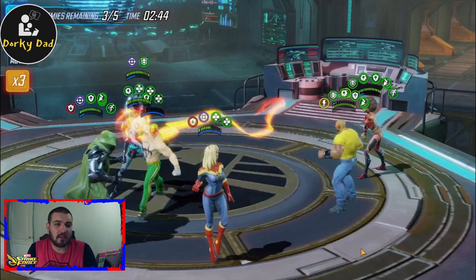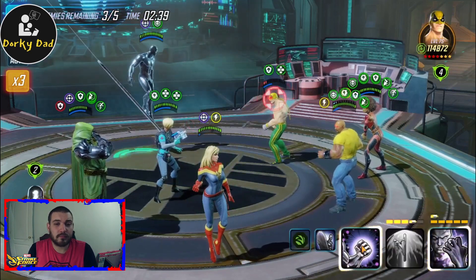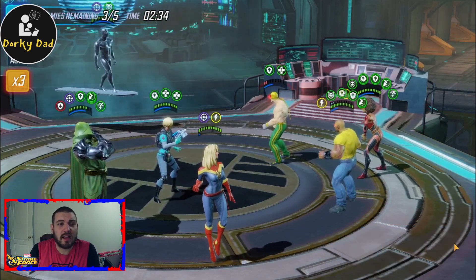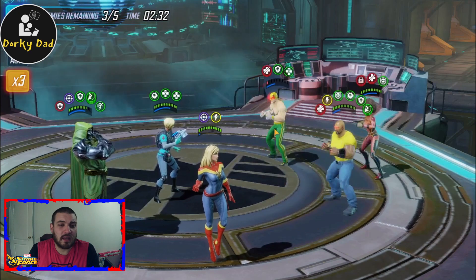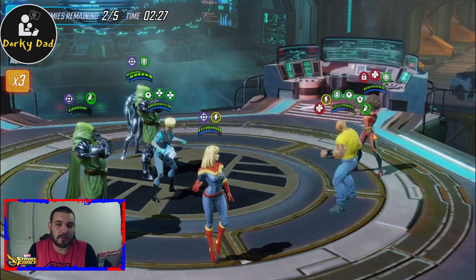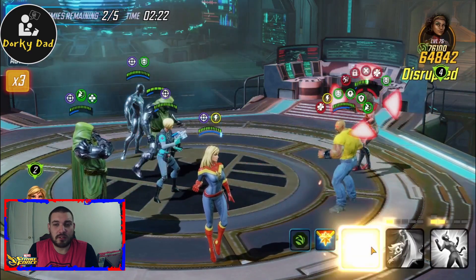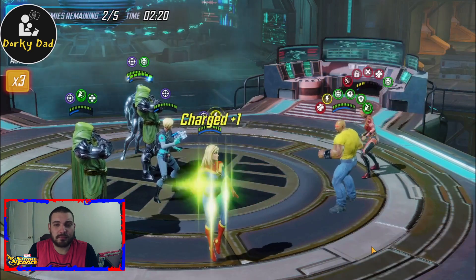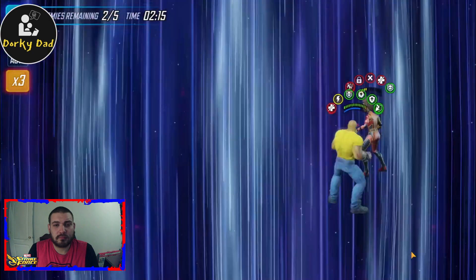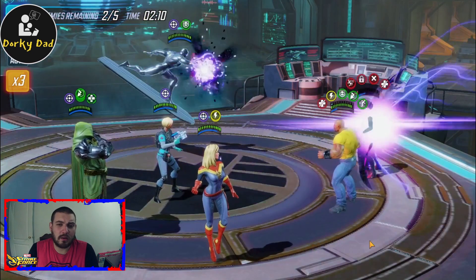Silver Surfer's ultimate is up. We take everything off Misty as well as those charges. He still has all the benefits of the resist train we put on him - he didn't have offense up there, but he didn't need it. Night Nurse comes in handy with a bunch of slows. And as you can see, this one is done - nothing left to do but take down the big wall of Luke Cage.